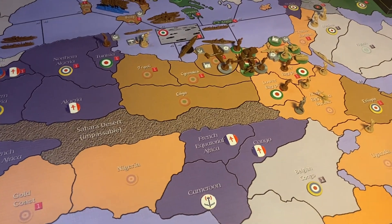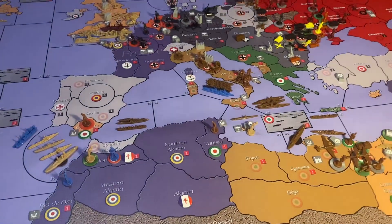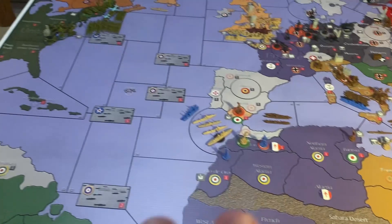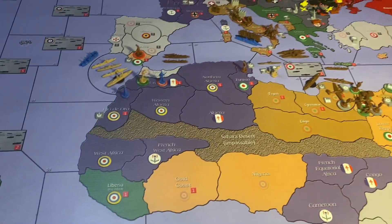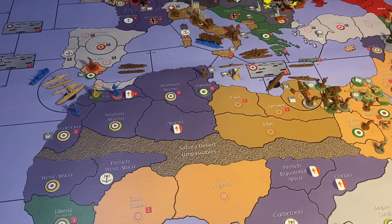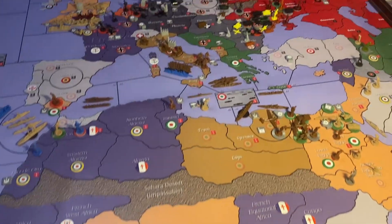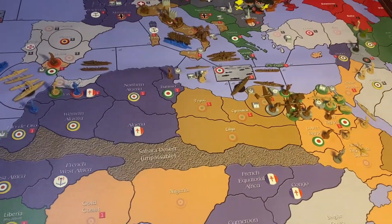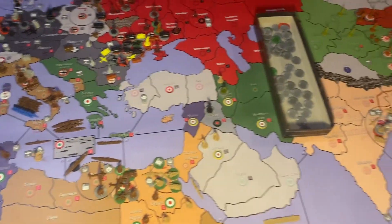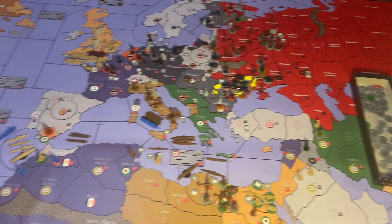I hope the Italians can pull out a victory here, because taking Cairo would really solidify the Axis stronghold as they continue to ward off UK attacks. As an Allied player I'm hoping the USA makes a difference, but as an Axis player I'm looking to see proper defenses put up — I think they can take Russia out. That concludes the recap.